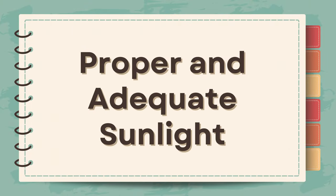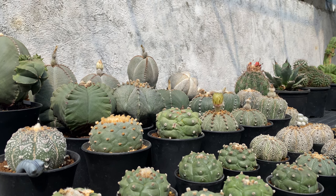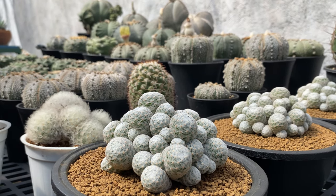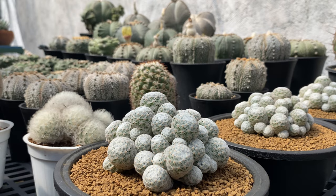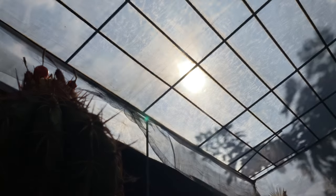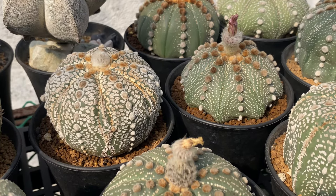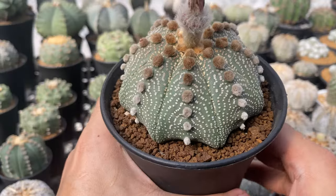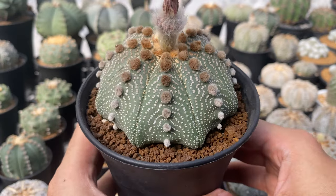Tip number three: proper and adequate sunlight. Proper and adequate sunlight is essential for photosynthesis, the process by which plants convert light energy into chemical energy to fuel their growth. Healthy, vigorously growing cacti are better equipped to defend themselves against pests and diseases. In addition, adequate sunlight promotes the production of strong and rigid cell walls in cactus tissues. This structural strength acts as a physical barrier against certain pests and can reduce the likelihood of mechanical damage that might make a cactus more susceptible to diseases. Sunlight also helps to dry out excess moisture on cactus surfaces and in the soil mix, reducing humidity levels and creating an environment less favorable for the growth of fungi and the development of fungal diseases.